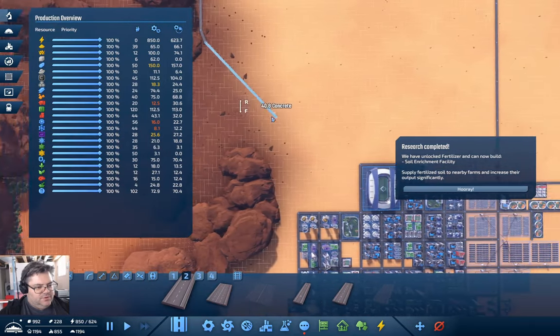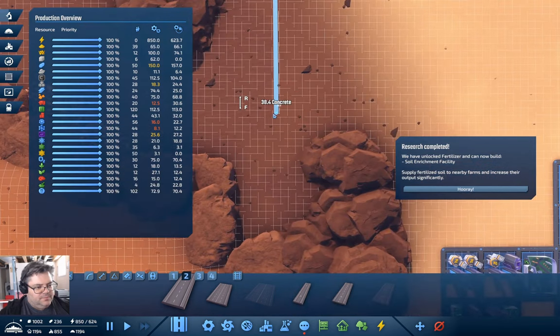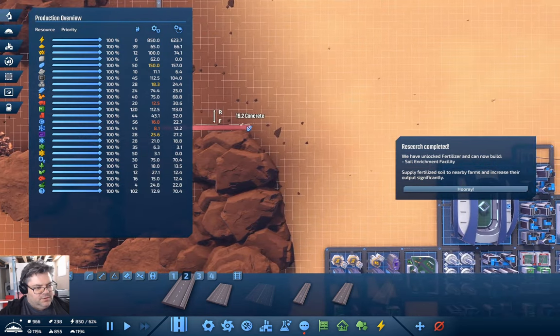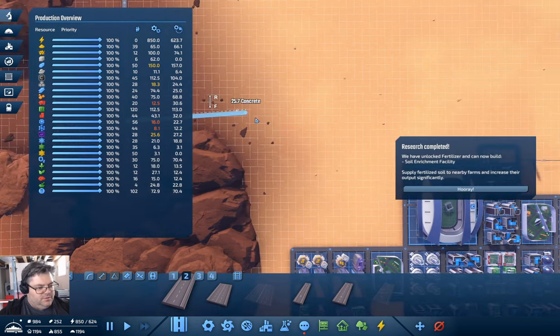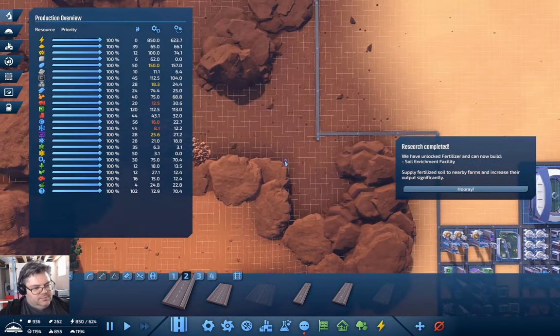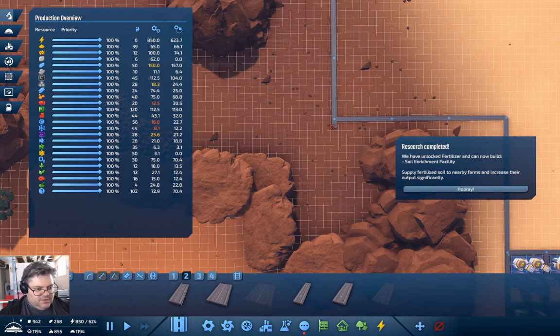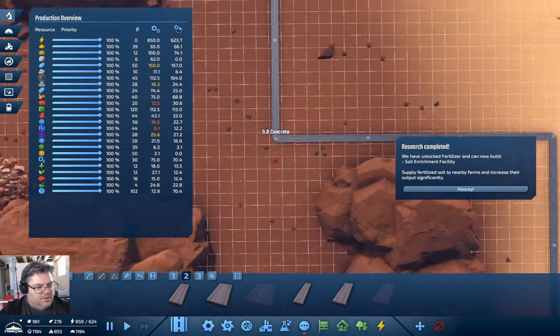Okay, where do we need to go — down to about here, over here, and down to here. Yeah. If we take that piece out — there we go.